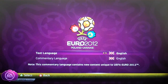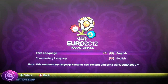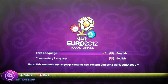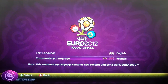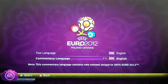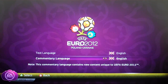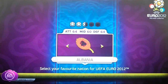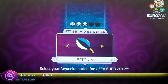Whether or not it's going to be worth it - so first and foremost, this is after a little bit of an intro. You come to this screen. Text language - English of course. Commentary language - it defaults to French, but English, thank you. The commentary language contains new content unique to Euro 2012, so there is 1,800 points right there. Then you select your favourite nation - this is obviously England.